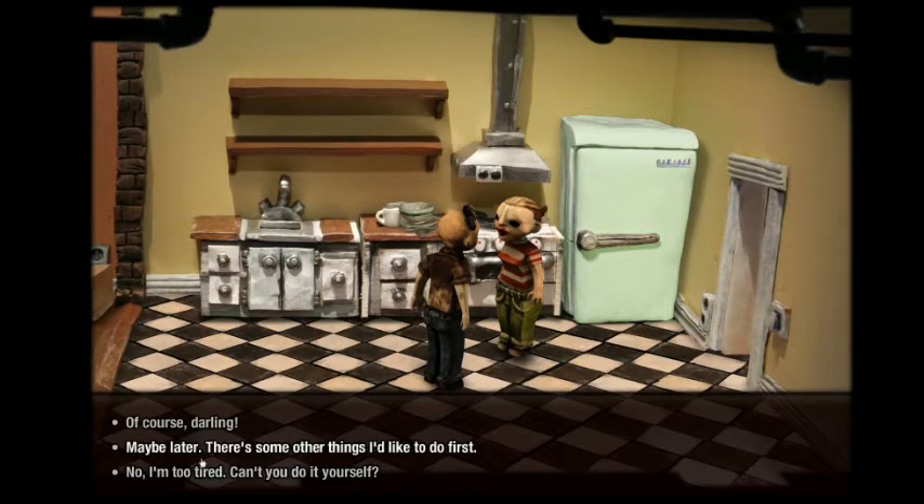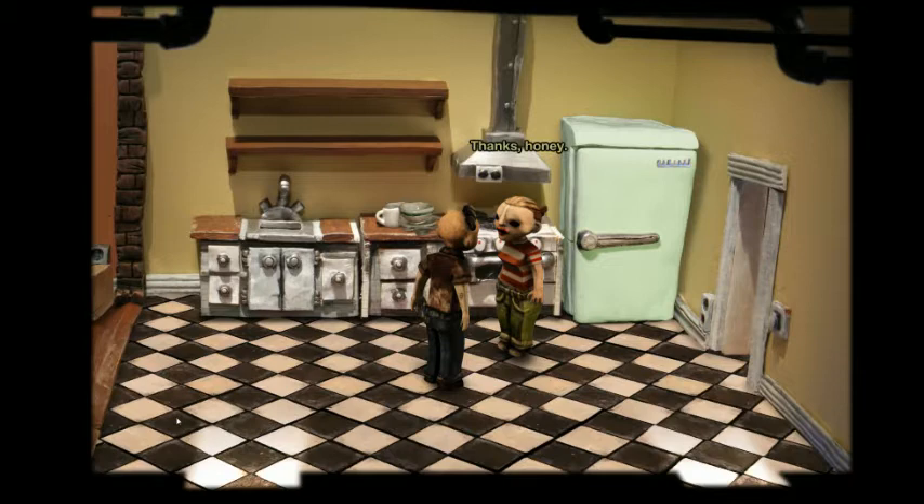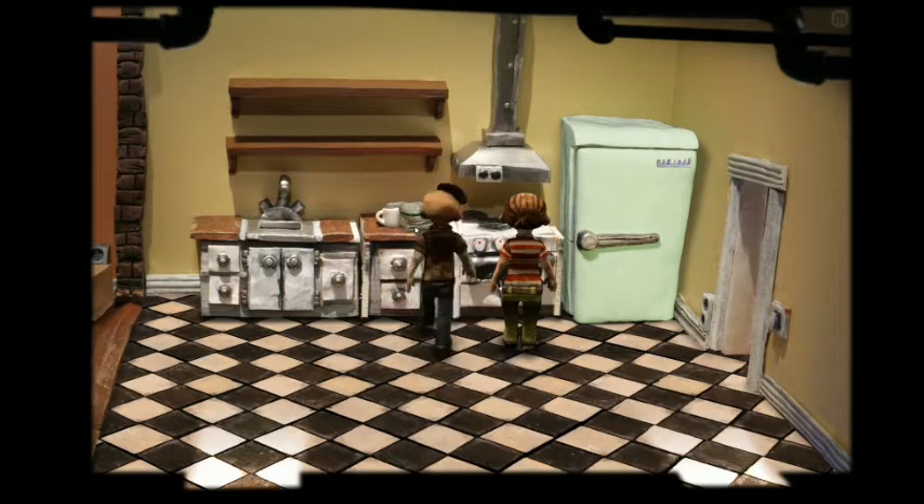The third dialogue option, the last three times, has been exactly what you don't want to do if you want to have a relationship. Of course, darling. Thanks, honey. No freaking problem.